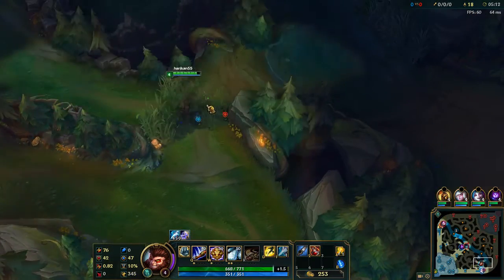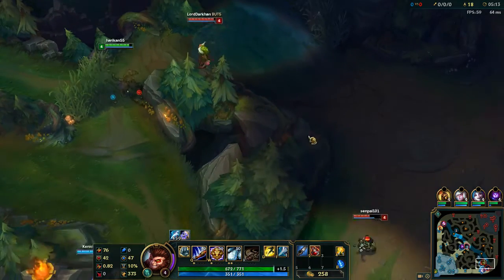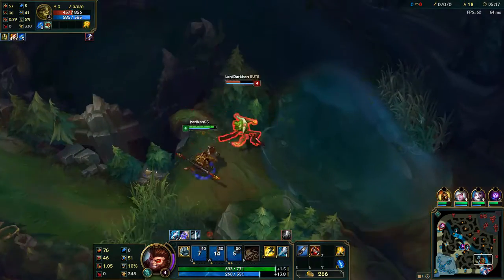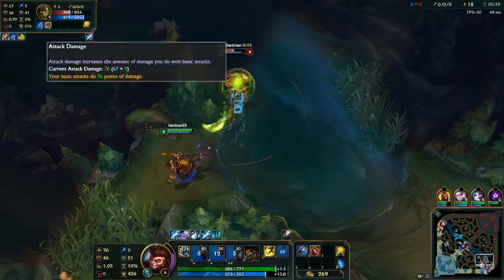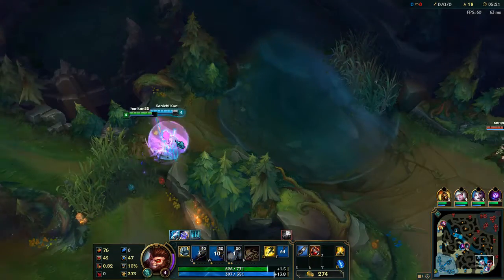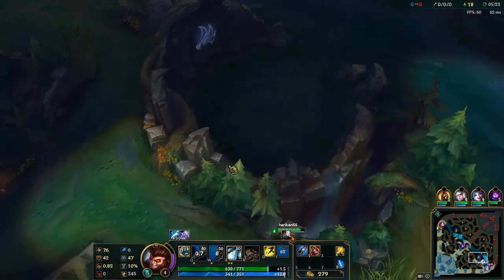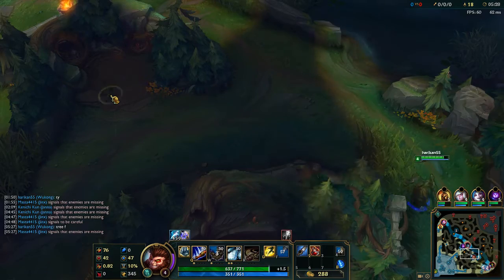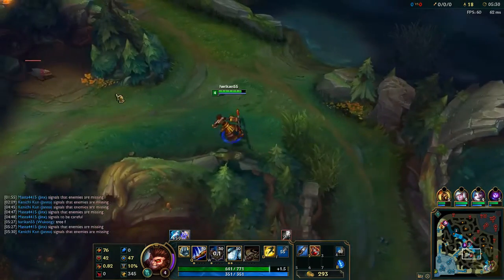I want to see if I can get a gank off here. There we go — there's his flash. I'll take it. Just throw it out there that it's been used.